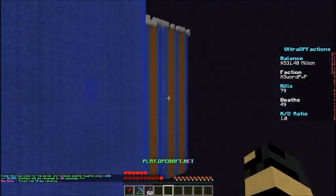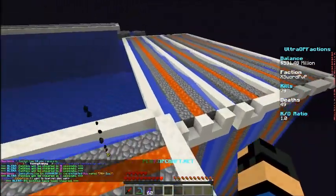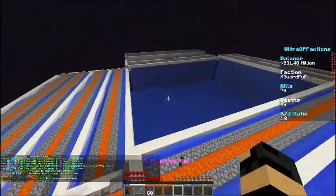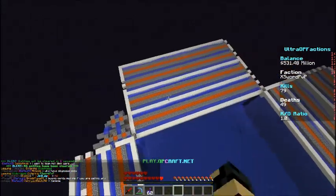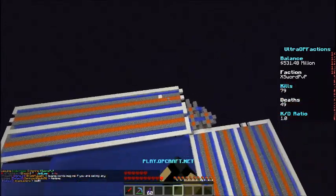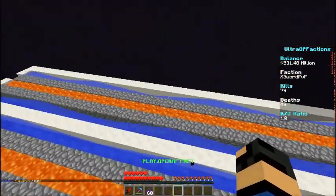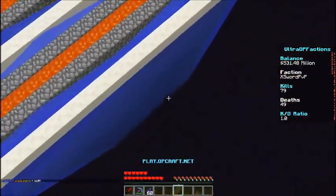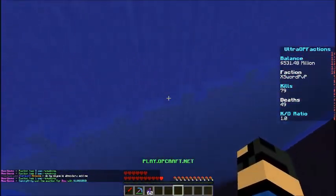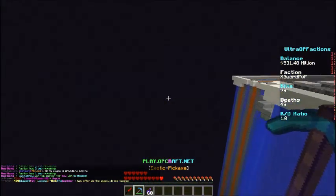Apologies for any background noise — family stuff, recording at the wrong time. As you can see, this side has more walls and that one is a bit longer. I kind of gave up on this side because it's claimed and it would take a lot of hard work to place blocks for a TNT cannon. This is not our main base, but we have stuff here.